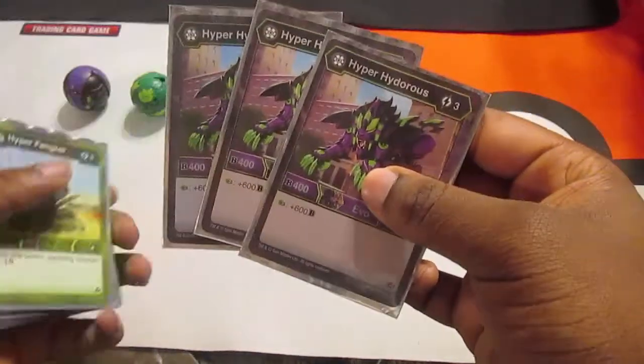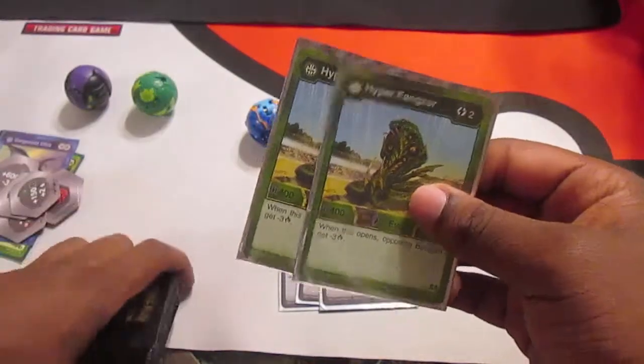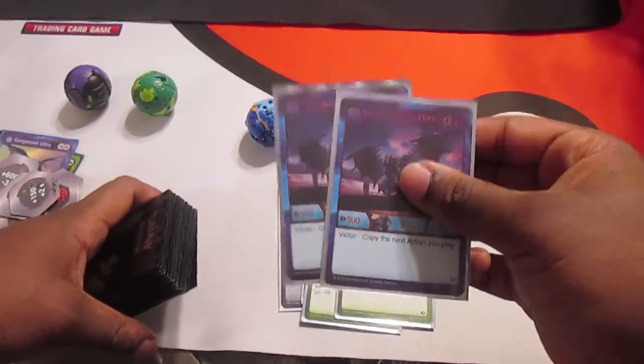Three Hydrus — Hyper Hydrus. These are the Evos. Two Hyper Fangzor. Two Titan Garganoid Ultra.